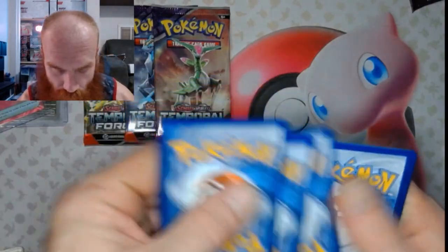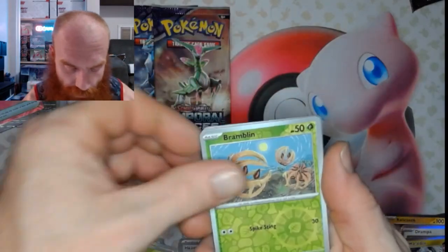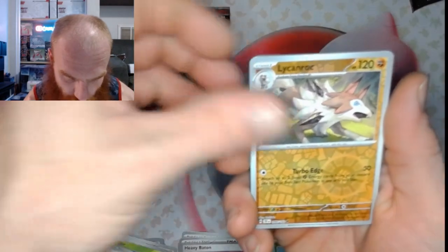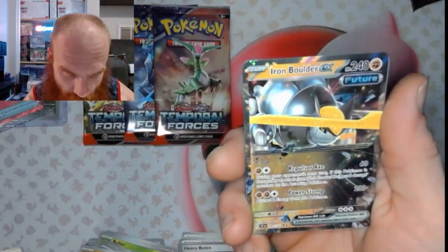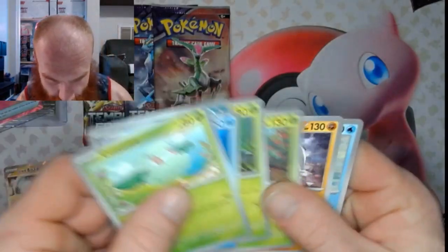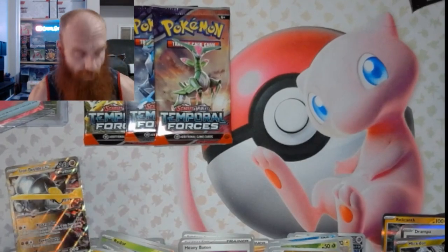One, two, three, and four. Alright, we got that Bramble in Reverse, that Lichen Rock Reverse, Iron Boulder EX — let's go! This ETB is being good to us. Keep that fire rolling baby, keep that fire rolling!